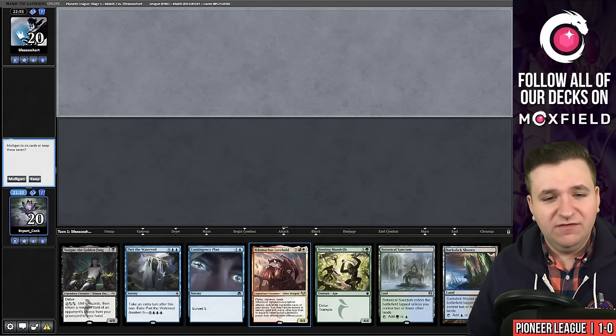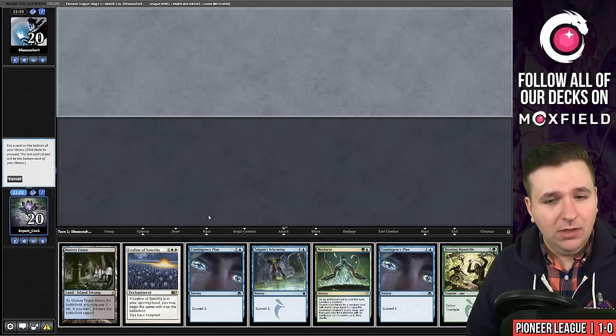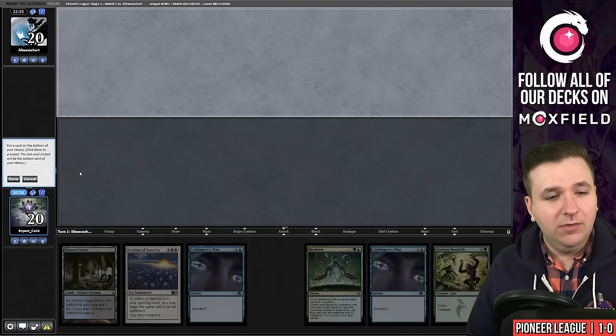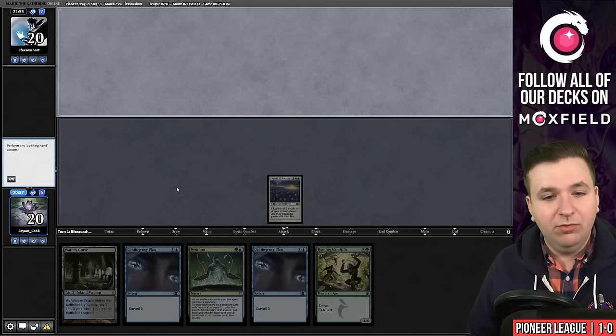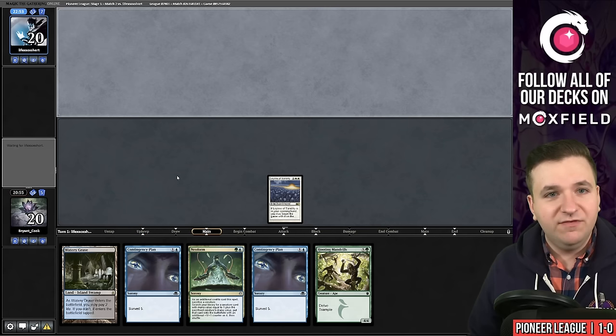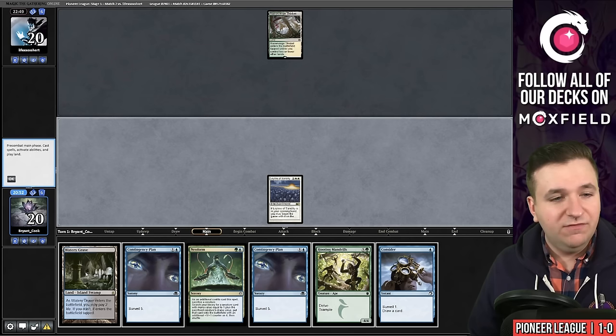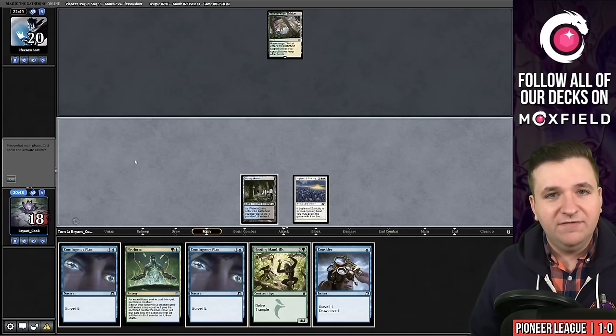Game number two. This is a mulligan — it's essentially a mulligan to five having a dragon and a time walk anyway. This is good, keep. We'll bottom a Scheming. Put the Leyline into play. All I need to do is find land number two on curve. We have 17 lands left in the deck, and ideally it would be a green land. Consider was a good draw — pass the turn.